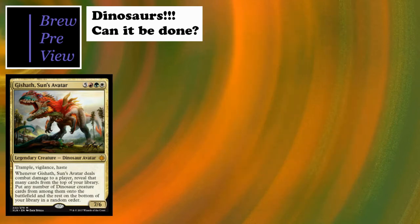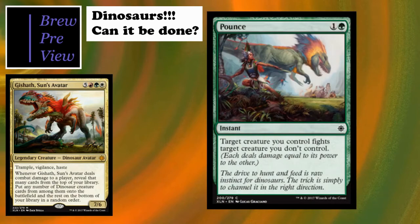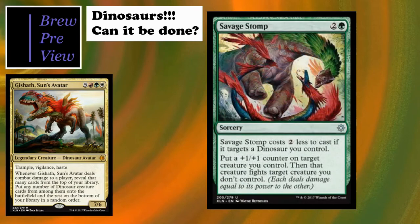Now let's break into enrage. There isn't quite enough enrage to call it a real theme, but I wanted to include a few ways to trigger or benefit from it. First up from the Ixalan set is Pounce - an instant-speed fight mechanic, which is never bad. You can even do this in response to someone removing your creature - have it fight something before it dies, trigger enrage, and there's a whole bunch of lines of play. Probably one of my favorite fight cards already.